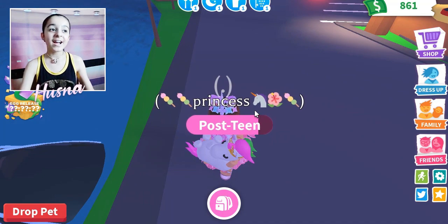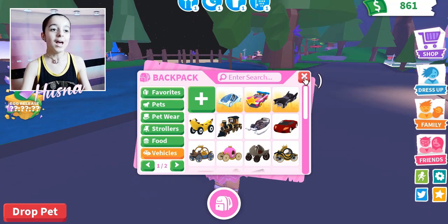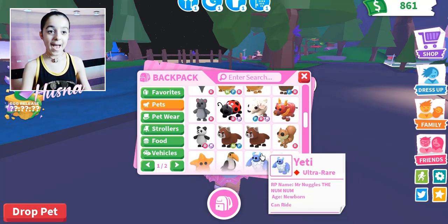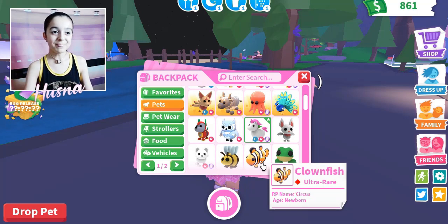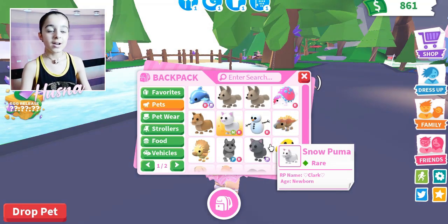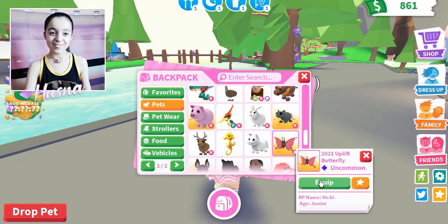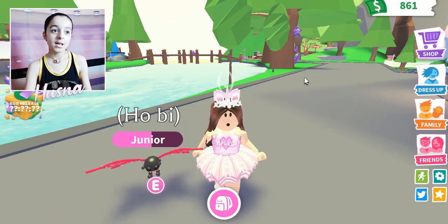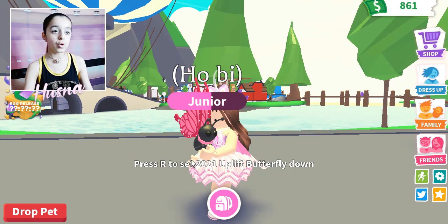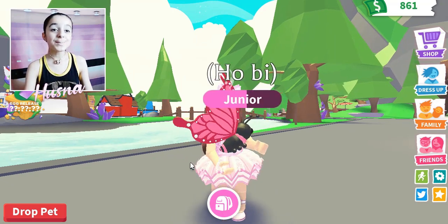Also everyone, right beside the new update, I wanted to show you all something else. I also got the 2021 butterfly pet! It's called the 2021 uplift butterfly and I named it Hobie - Hobie is a name from BTS if you all know. So cute, I love it! I'm going to be getting a ride potion for Hobie.